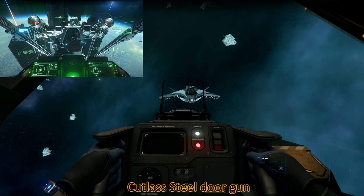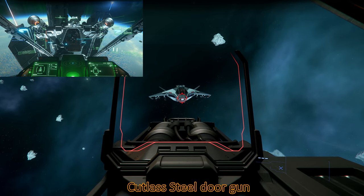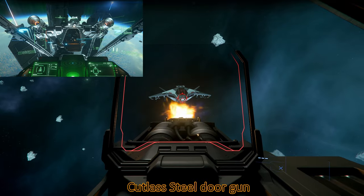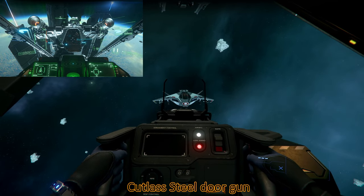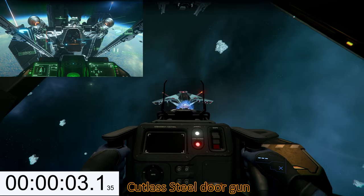I notice something very interesting: when I zoom in and have my crosshair, I'm doing no damage. Look at this — no damage at all. But when I'm not zoomed in, then I do damage. Very interesting bug.